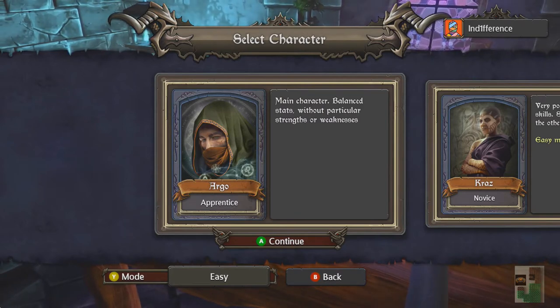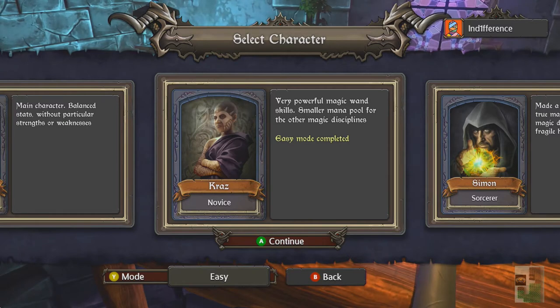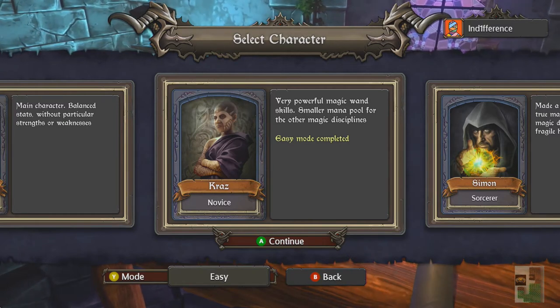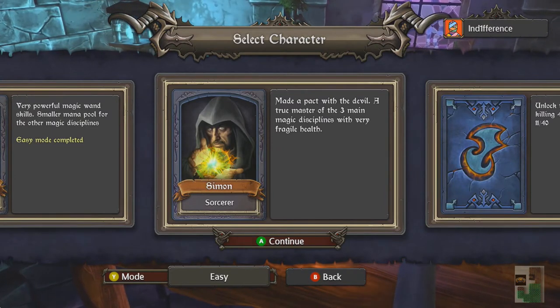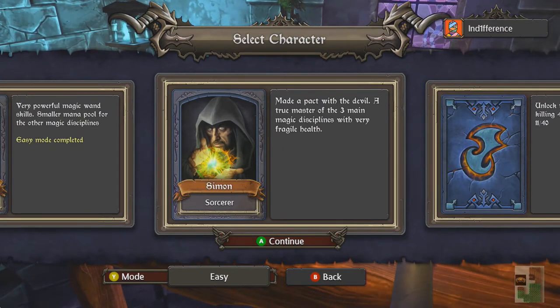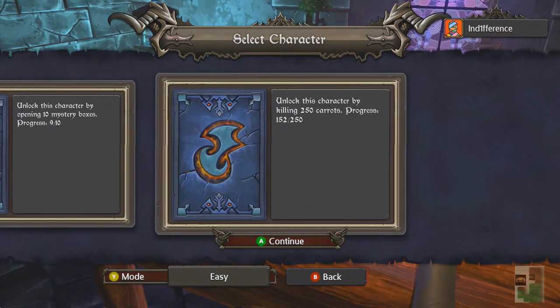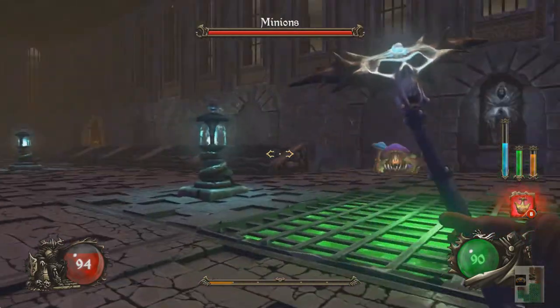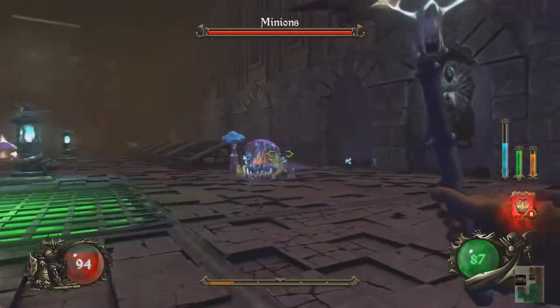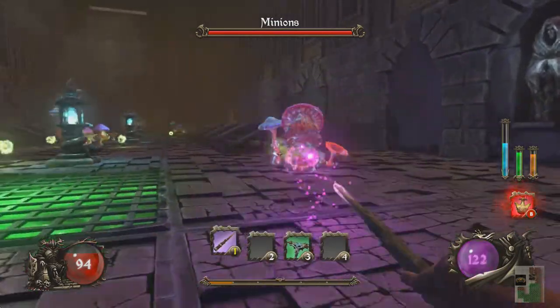You start off with just an apprentice to begin with — a sort of balanced character. Unlike other characters, I did complete the game with Kraz. Kraz was faster than Argo and I did better with Kraz. Speed is important; you have to dodge projectiles and things. Unlocking other characters is based upon killing a certain number of a specific enemy a certain number of times, but it takes a while to unlock a lot of those characters. It's really fun doing it.